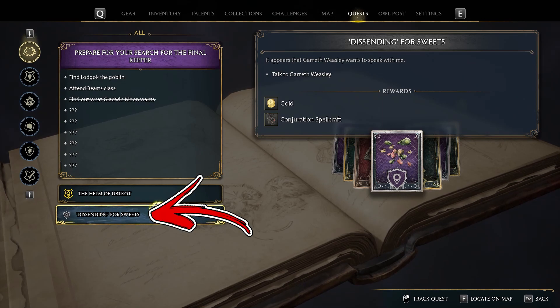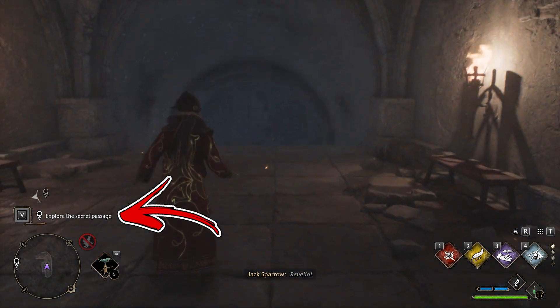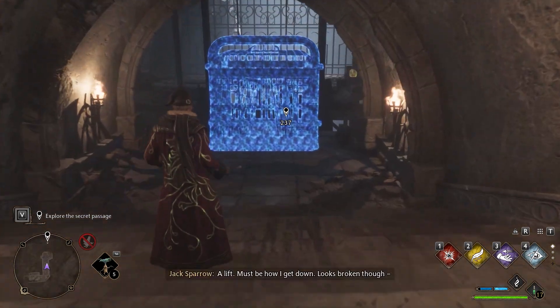During the Descending Foursuit side quest, you will receive an objective to explore a secret passage. Even after going downstairs, you will find a broken lift.